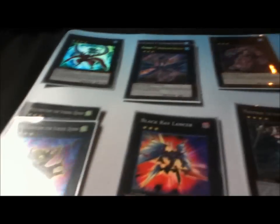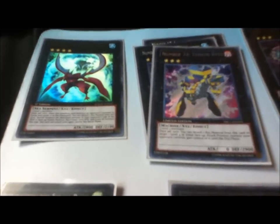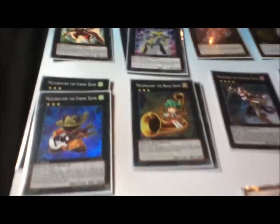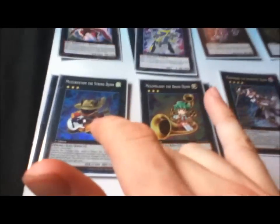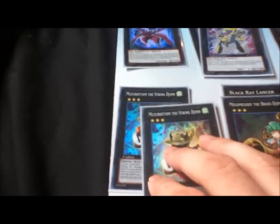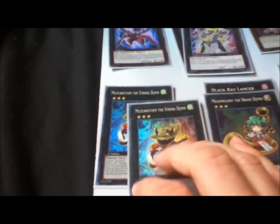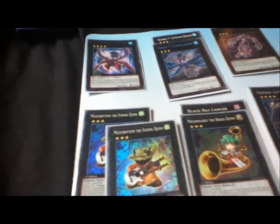Card choices are pretty straightforward — Wind-Up stuff for the Wind-Up engine, beat sticks, and really Shark Drake and Terabyte are just quick Xyzs you can go into if you have all three Wind-Up Sharks. My OTK idea is having both String Degen and Brass Degen, because Brass Degen makes everybody attack twice in the battle phase. Realistically though, I might drop one Degen for another Water Xyz, because I want a few more targets for that Aquamirror Cycle.